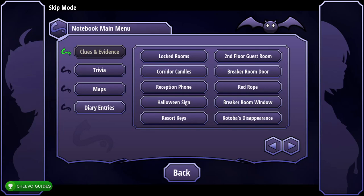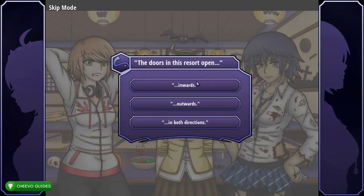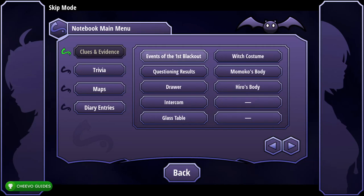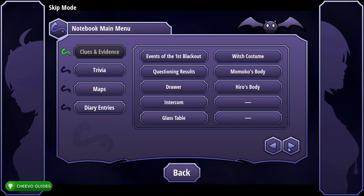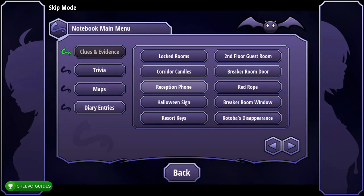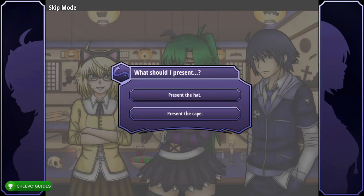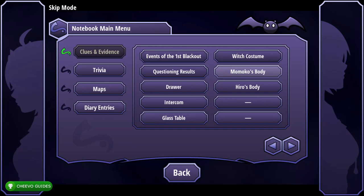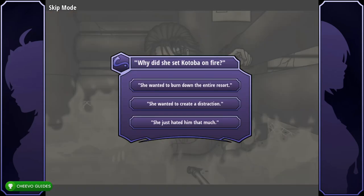Go to Clues and Evidence, select Red Rope on the first page and Show. Go to Clues and Evidence, select Halloween Sign and Show. Click on Room 209 and select Inwards. Go to Clues and Evidence second page, click Drawer and Show. Go back to second page, choose Momoko's Body and Show. Go to Clues and Evidence second page, select the Witch Costume and Show. Present the cape — go to Clues and Evidence second page, press Momoko's Body and Show. This unlocks 'Prolific Profiler' for unlocking all optional X pages.